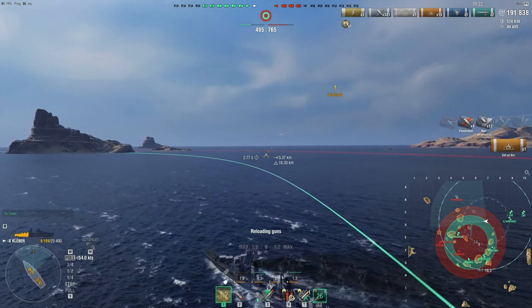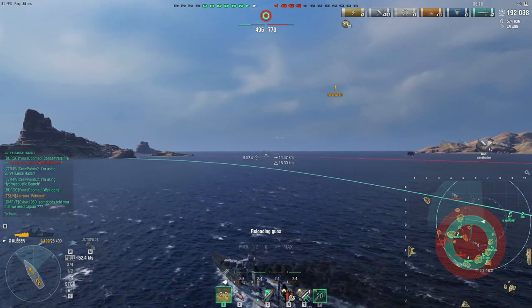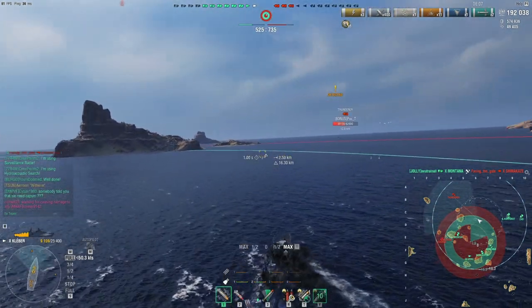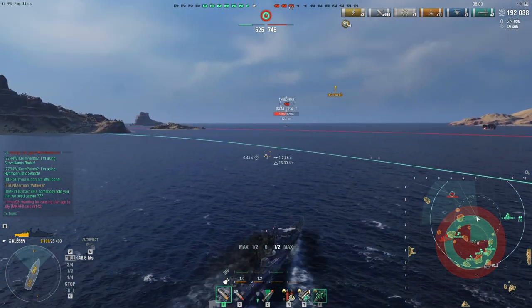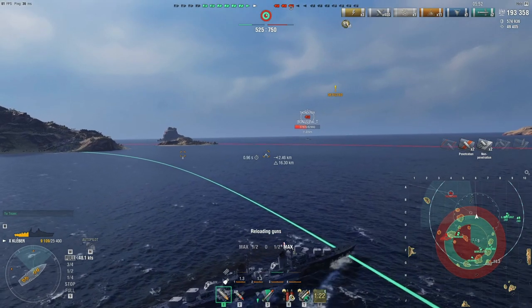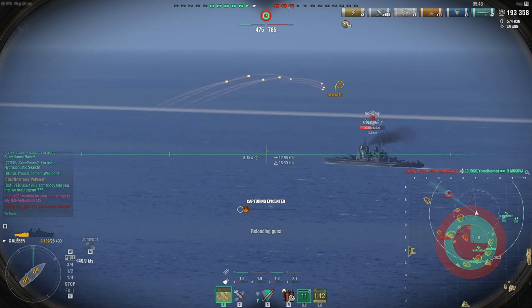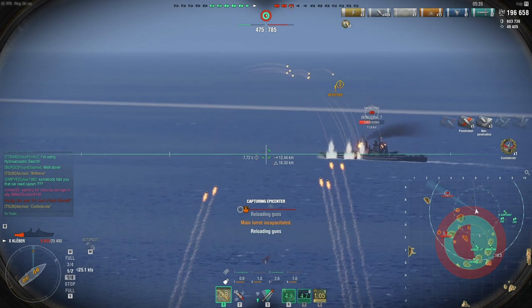I'm going to lock the outer cap zone because there are no friendly ships on it so the red team kept taking points. Ships-wise we're at a significant advantage, so all we have to do is make sure they don't win by reaching the thousand-point limit and then we should have this in the bag. I'm going to chill over here, slow down, and simply sit and shell the Thunderer — but somebody's already firing at me and they're actually doing a lot of damage.